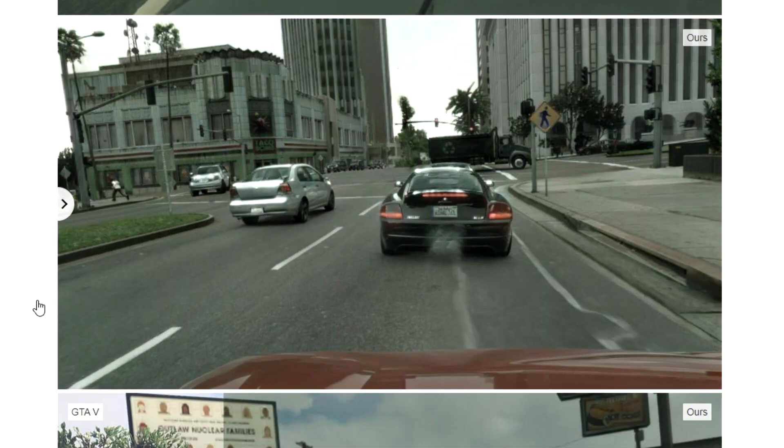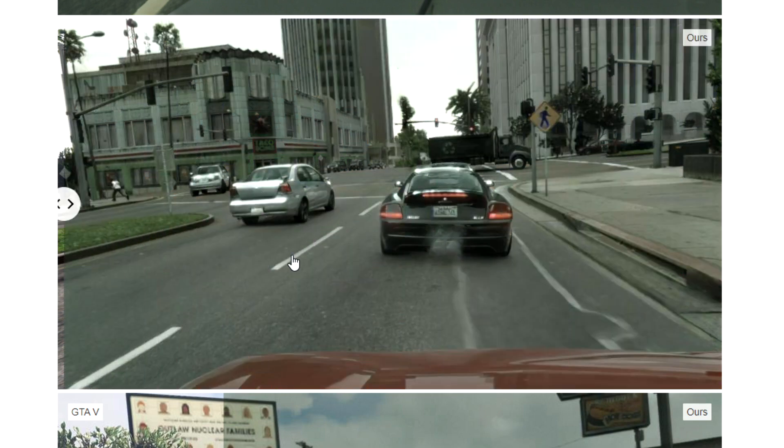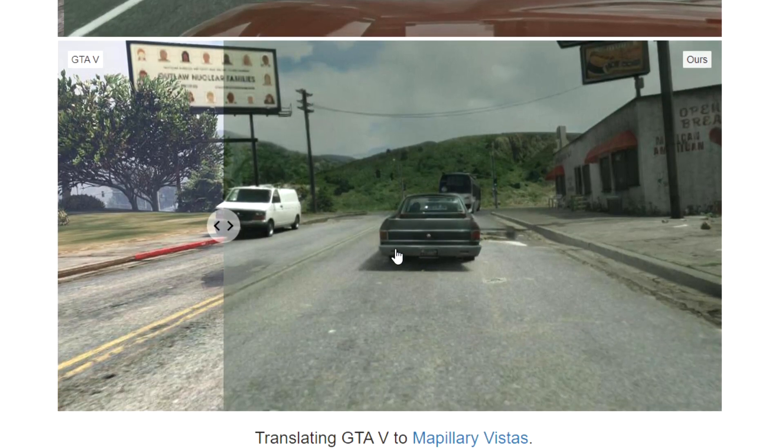Basically, what this artificial intelligence does is it has a dataset from Germany, believe it or not, of a bunch of images. The AI knows that this is a car, that these are buildings, this is the sky, and this is the road, and it's able to put the imagery from the dataset into the right place onto the scene in front of you. It looks very photorealistic, though it does lack a little bit of color.